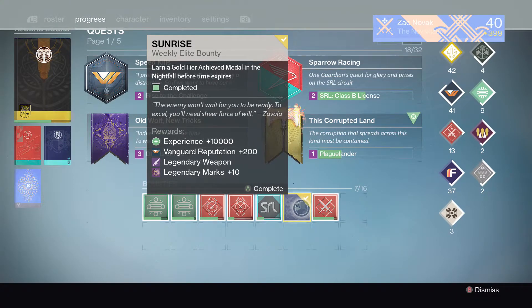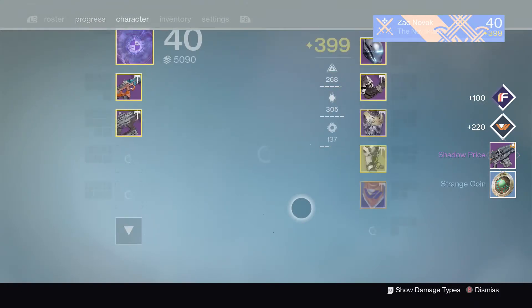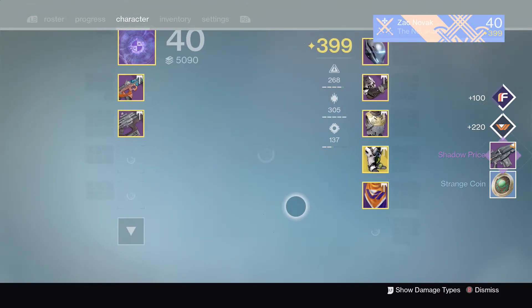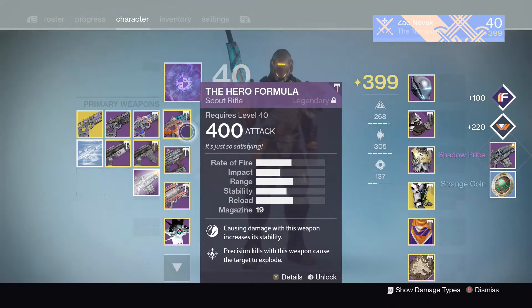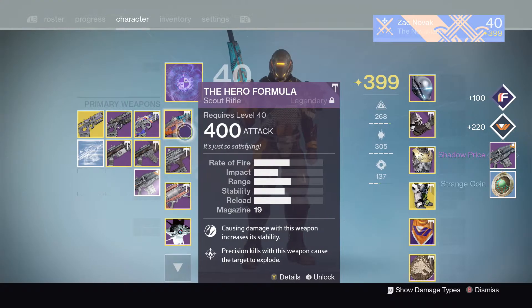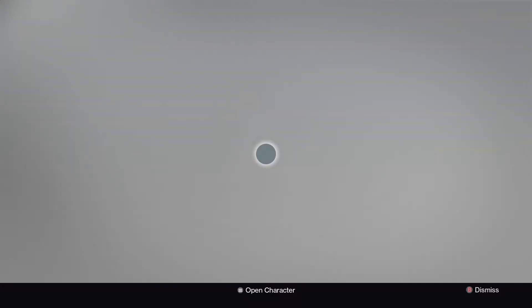What do we receive from the Sunrise bounty? Hopefully there's an Icebreaker — that'd be very nice. We got the Shadow Prize. That's still pretty good — it is a really good scout rifle. It's got focused fire, perfect balance, hand-laid stock, armor-piercing rounds, and glass half full. Not bad, I like it. Alright, so we're going to the postmaster.